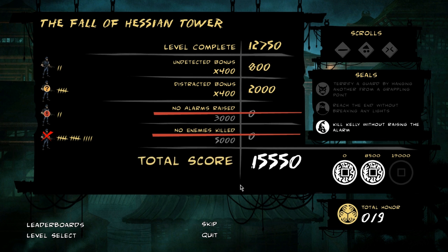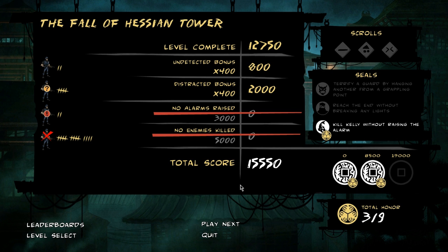Thanks for watching this episode of our Mark of the Ninja Let's Play. Did some stuff, got some things - I don't really care about any of those, I just wanna play the game! Seals, that's cool - if you get those you can get suits and stuff, which is awesome. Thanks for watching - stay tuned for our next episode as we continue to make our way through this game. If you like the content, please subscribe, keep watching, and keep owning.